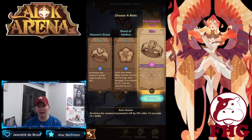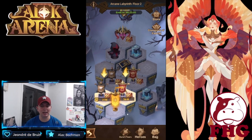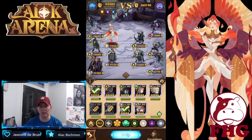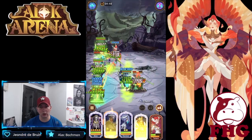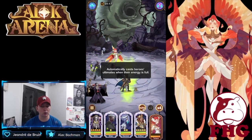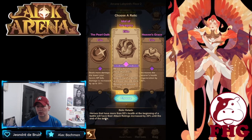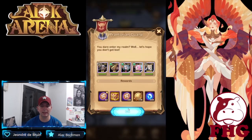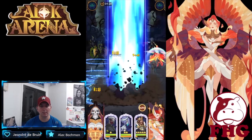One relic restores the weakest teammate 30% HP after 15 seconds — most battles don't last 15 seconds, and I'm running double support, so I don't need Heaven's Grace. Picking up the Shard of Intelligence to keep focusing on Eins' damage. For Thorin, I usually take off auto — his taint ability will kill you very fast if he ults. The Idol of Savagery: heroes with more than 95% health at battle start get attack rating increased by 20% — running double support means Eins is completely maxed out and gets that full 20% bonus.